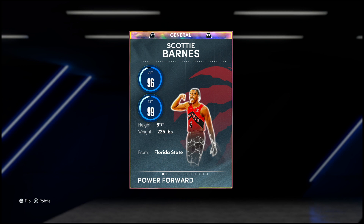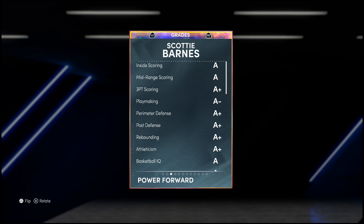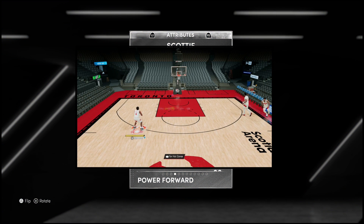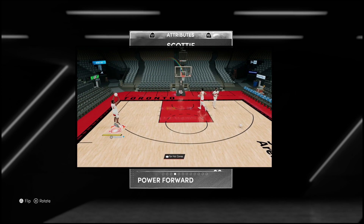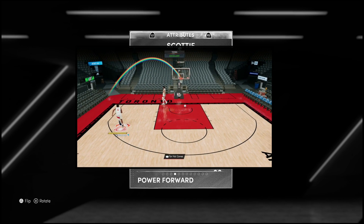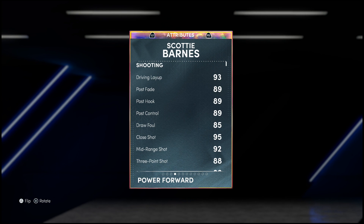96 offense, 99 defense, 6'7", playing the small forward position with a 7'2" wingspan. This card with the EVO does get his jumper changed — I'll put a quick clip of what his jumper looked like before so you can see what it looks like now. He's got a 93 driving layup, solid post game, 92 mid-range, 88 three-ball which is more than enough.